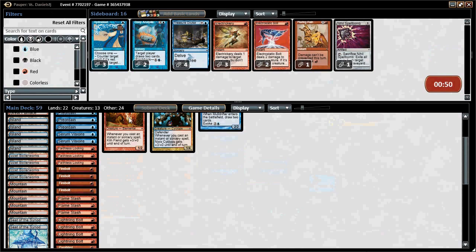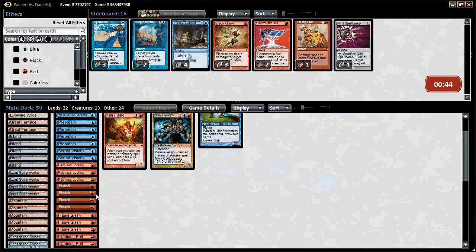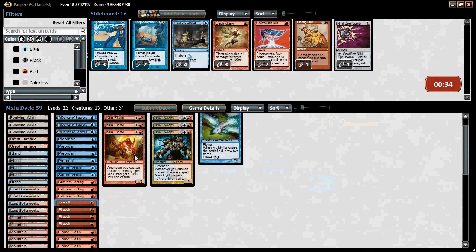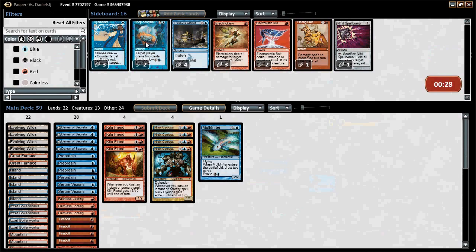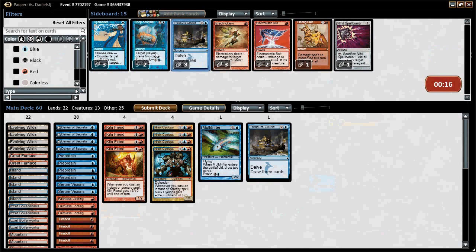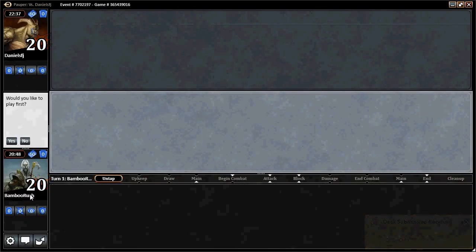We're leaving the Lightning Bolts at home — we have three Flame Slashes and most of our guys fight through Spire Golem already. I want a draw spell but we're at 59 right now, so we'll bring in Treasure Cruise. We can probably defend it with a Pyroblast easier than Deep Analysis, even though he has Piracy Charm. He might board those out anyway. We can keep this hand — it looks really good. We can play Delver and get rid of his Delver.